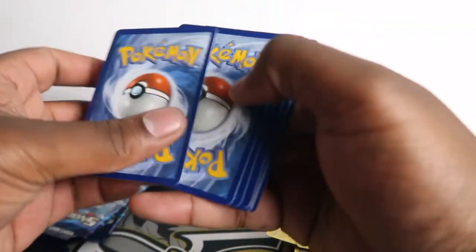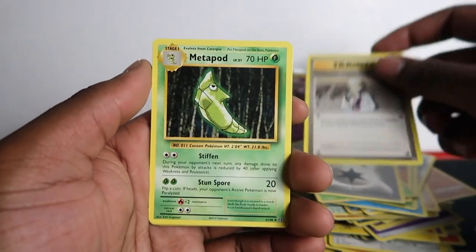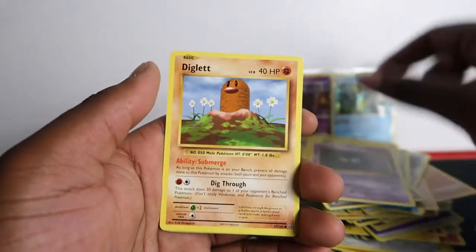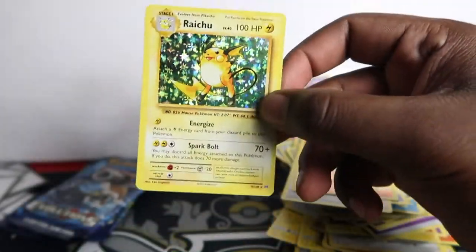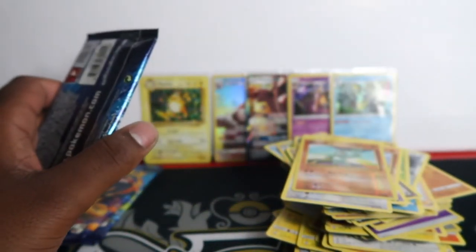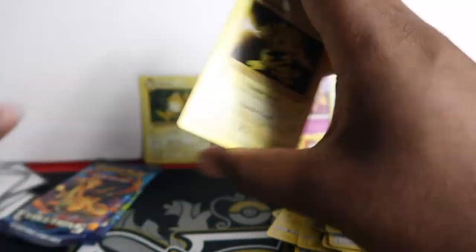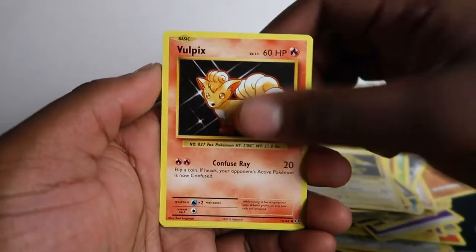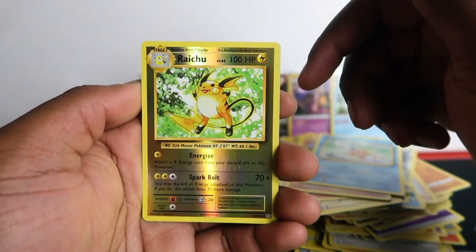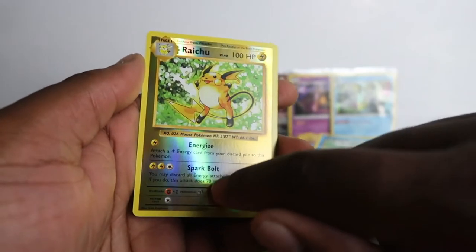Now Evolutions — this is an XY era set so three from the back. Pokémon, Professor Oak hint, Metapod, Energy, Caterpie. Ghastly, Diglett, Raticate, Charmander, and Raichu holo! Out of the Raichu pack — that's cool, Raichu out of the Raichu pack. Now Blastoise — I just want a Charizard out of the Charizard pack. Slowbro, Spearow, Clefairy, Magmar, Energy Retrieval, Electabuzz, Vulpix, Onix — Raichu reverse, worth a little bit but hard to get in PSA 10 due to easy scratching; you can see a print line all the way down.